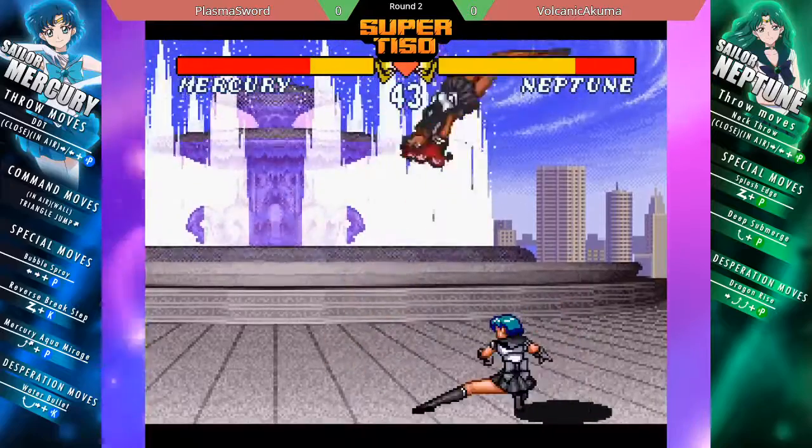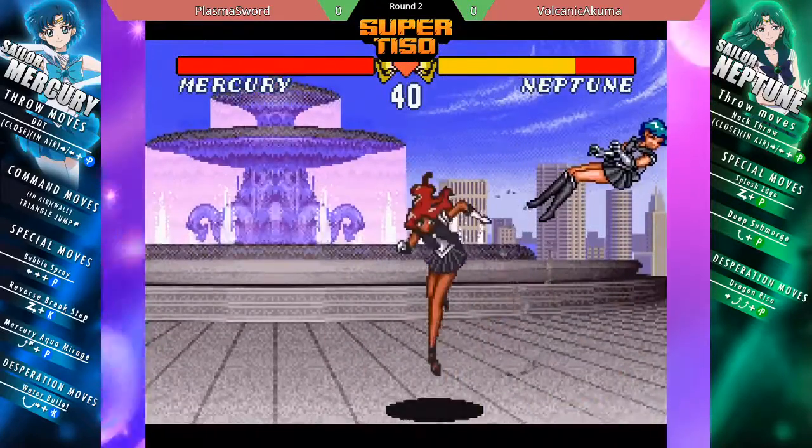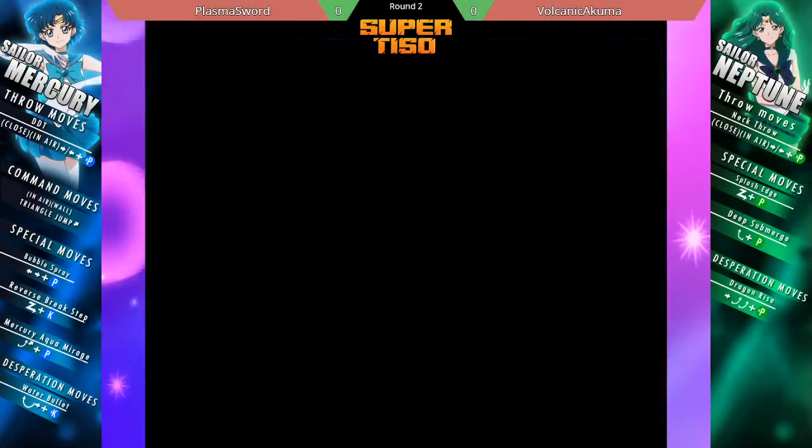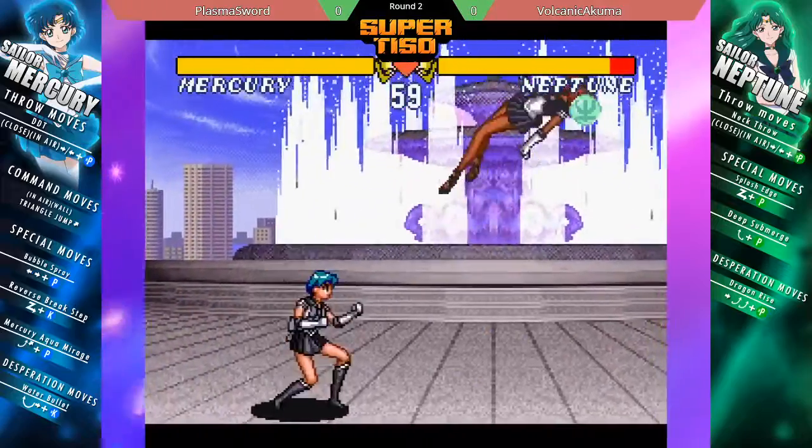Just look at how big that jump kick is — look at how big the hitbox is. Buttons in this game are just active until they touch something, be it the ground or your opponent. Overhead into GP, closing out the first round.